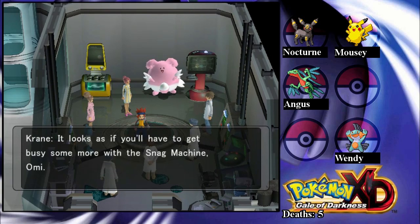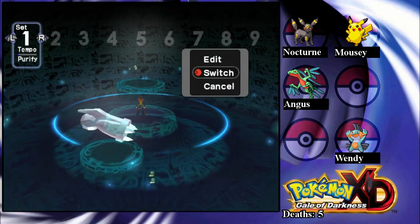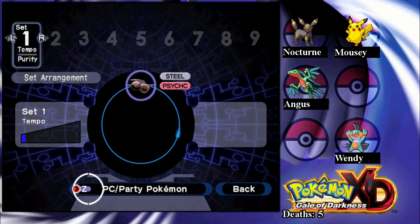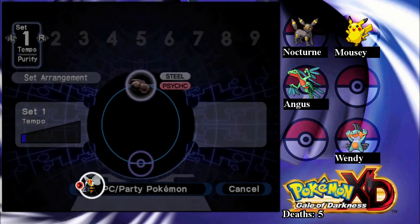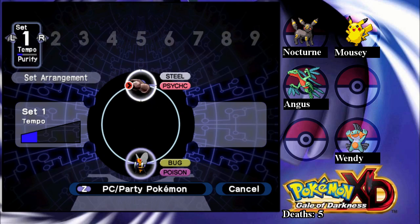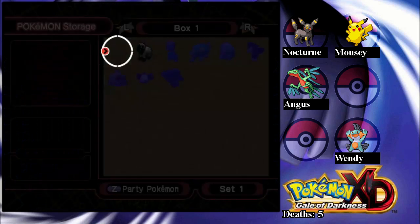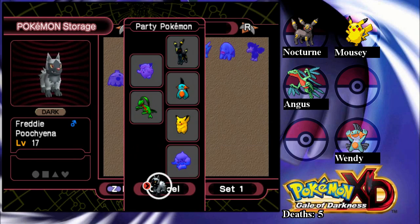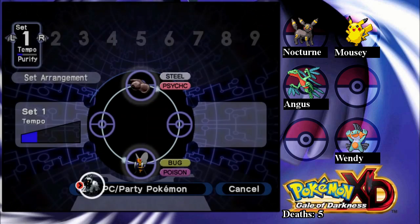Let me go back to the Purify Chamber. Now that we have Biedril, we can use that over here. I think that works — because Psychic beats Poison, and Bug beats Psychic. So the lines are both lit up. That's how it works — you just put them in a circle, and when they're compatible, it works well. These circles probably won't be changed by me.